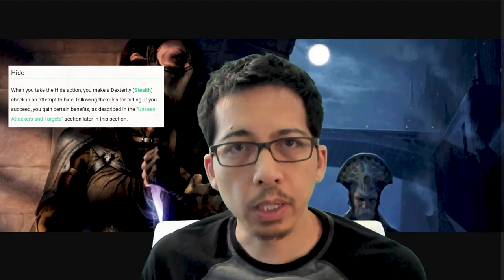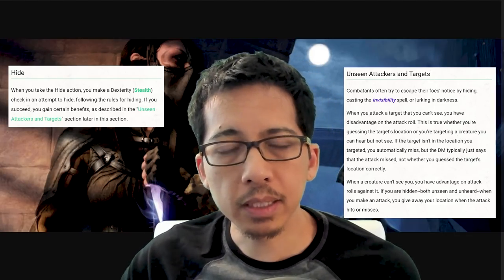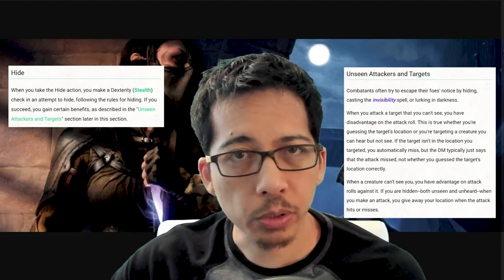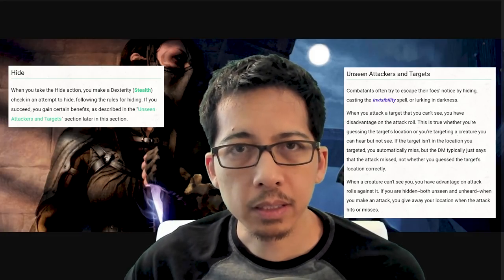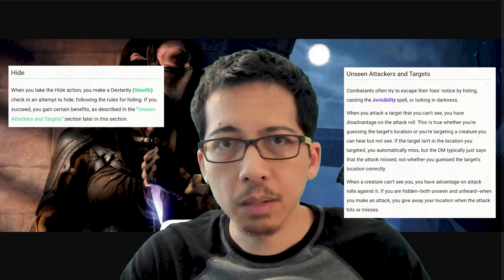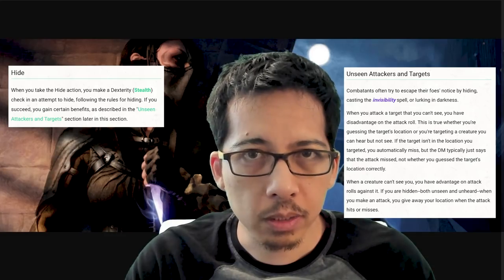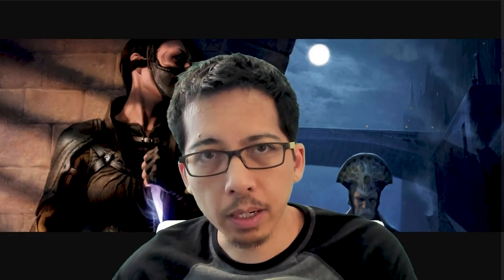Our hide action refers to a later section of the chapter, and when we look there, it says that enemies have disadvantage when attacking you if they can correctly guess your location. Meanwhile, if they cannot see you, you have advantage on your attacks against them. Can they know your location? It's implied that if they cannot hear you, in addition to not being able to see you, they do not know your location. Meanwhile, if you attack them, they then know your location. What's not answered is if you hide and move somewhere else, does the enemy hear you? And can they follow what location you're in? That is up to every individual DM to determine.